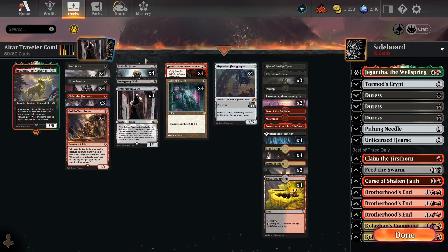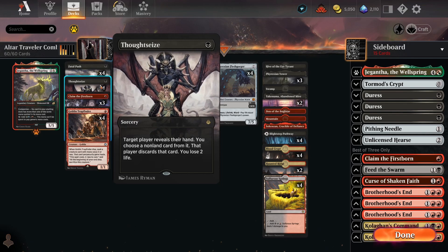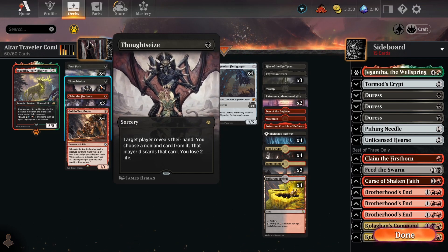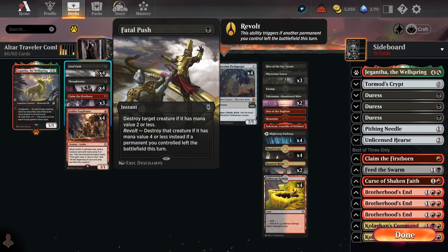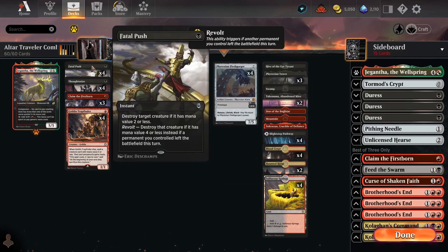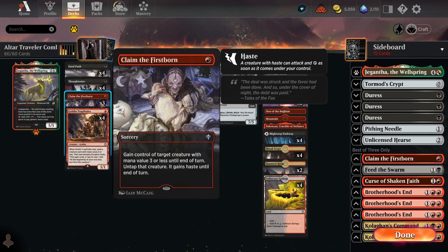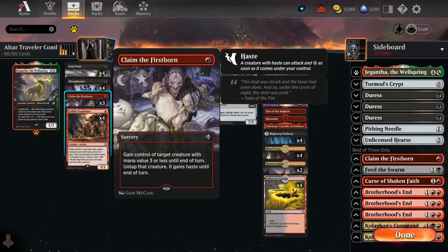We get to play a very good interactive Plan B — kind of like a Rakdos midrange deck with a very powerful combo in it. First, we've got four copies of Thoughtseize, a very efficient discard spell. It's not great against very fast aggressive decks, but it's fine game one. Against slower decks, Control, and Combo decks, it's great. Then we have Fatal Push — basically the best removal spell in the format — and we're pretty good at triggering Revolt because we have so many sacrifice outlets in Diabolic Intent, Ashnod's Altar, and Phyrexian Tower. Because we have a bunch of sacrifice outlets for Trapfinder, we can also run Claim the Firstborn — we can claim and then sac it to Diabolic Intent to search for a card, sac it to Altar to generate mana, or sac it to Phyrexian Tower to generate mana as well.